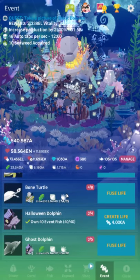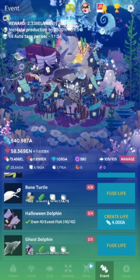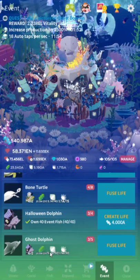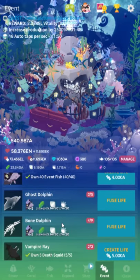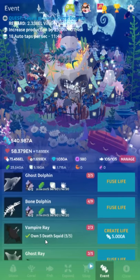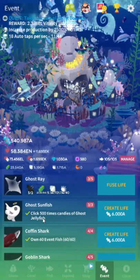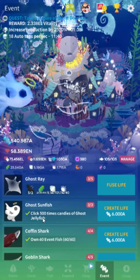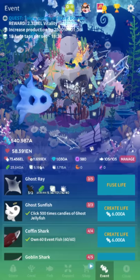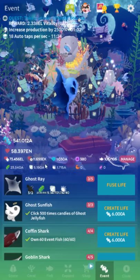Halloween dolphin: forty event fish. The ones I'm skipping over are just the fusion fish — own two of the fish above them and they'll unlock. Vampire ray: own five death squid. For the ghost sunfish you need to click the candy from the ghost jellyfish 500 times, which sounds like a lot but that's the best way to get candies anyway — I'll go over that at the end of the video.